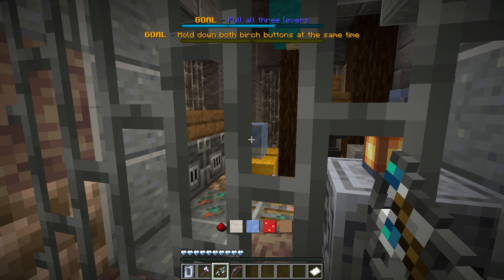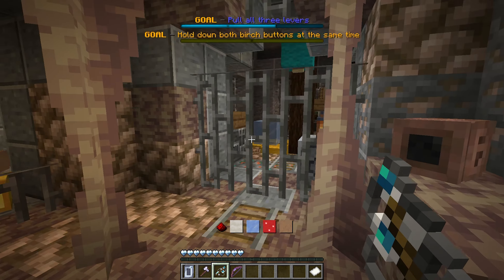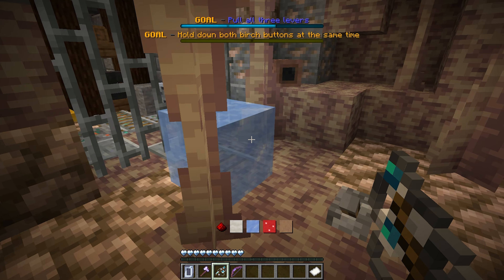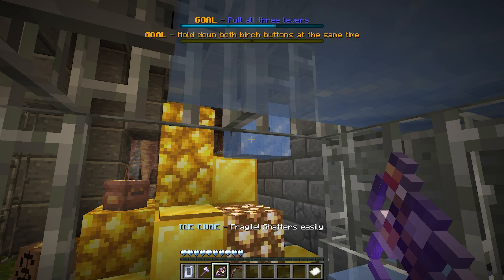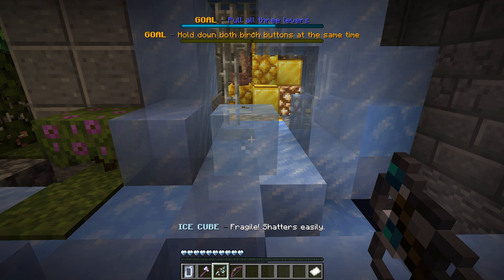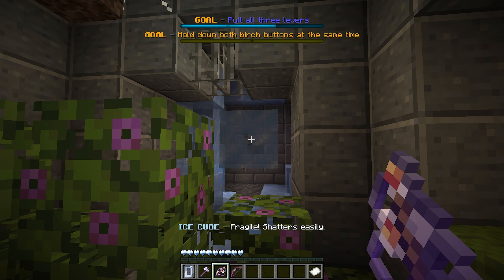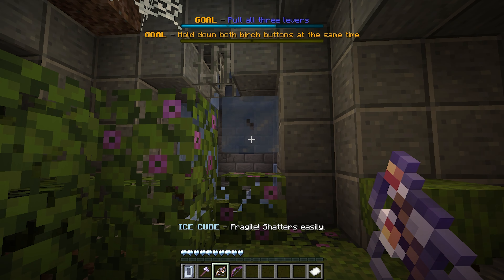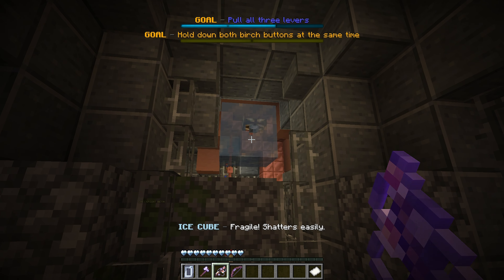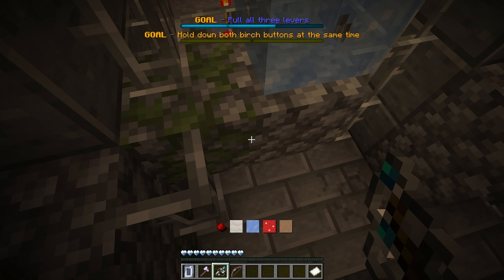We're gonna have to get that ice block all the way there — it's like a perpendicular walk. Pretty sure it's gonna be much more difficult than that, but let's give it a shot. Let's place it on top here. Try not to break it. There we go. We gotta get up there. I think it might crack here if I do this.